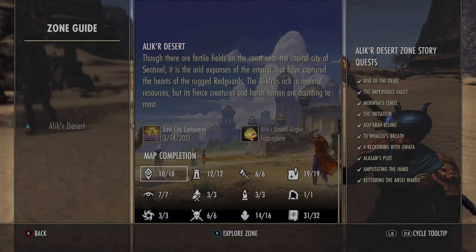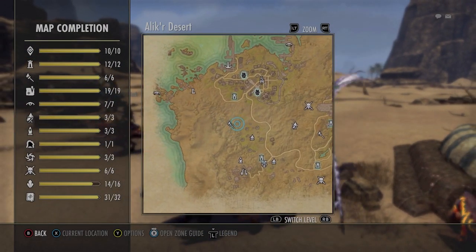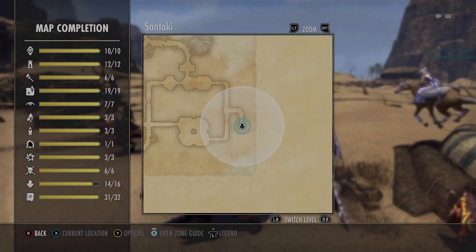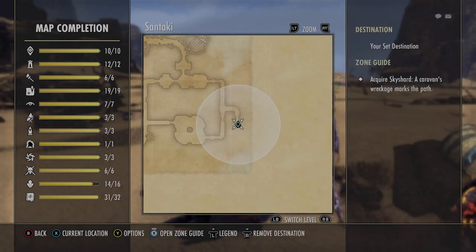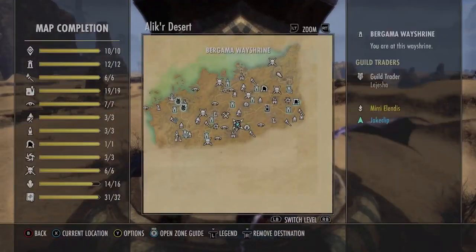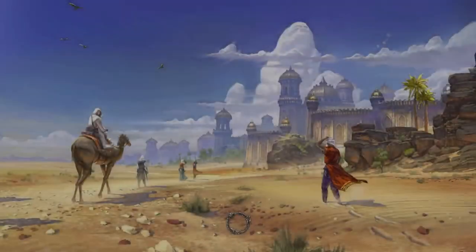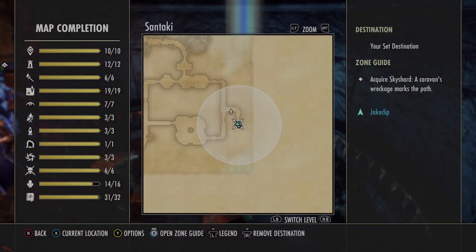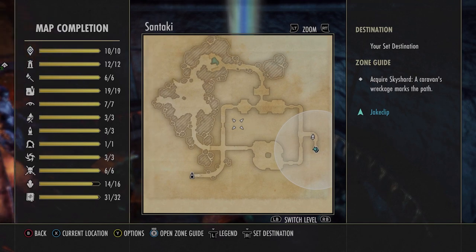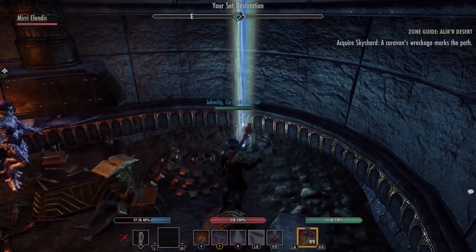It would take you right into the zone story if you hadn't done it. Because I have not sky shard hunted and I'm missing two sky shards, it is going to take me to the exact location of those two sky shards that I need to go get. I'm about to go run and grab this sky shard — and bada bing bada boom, you can see right here it takes you right to the sky shard. I'm now in the delve it took me to.